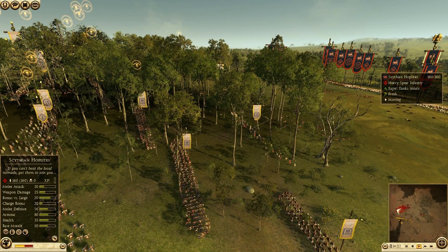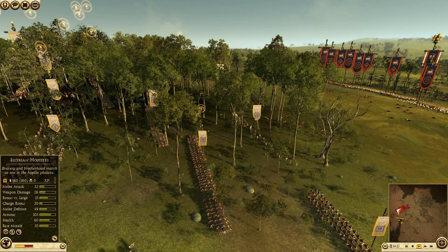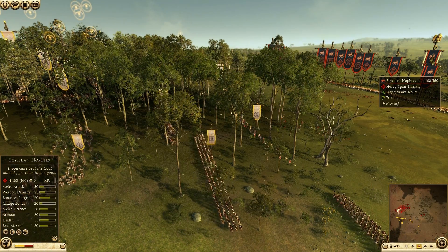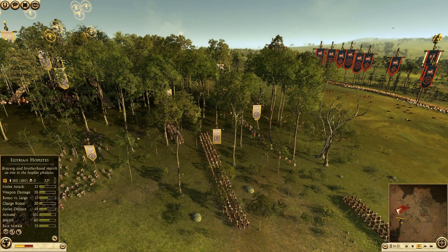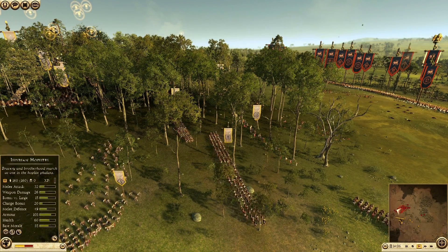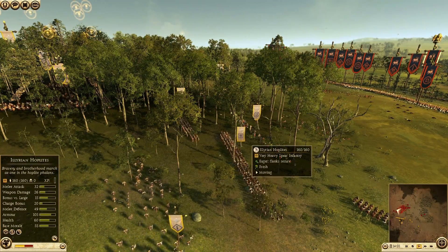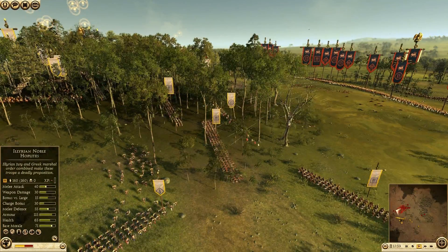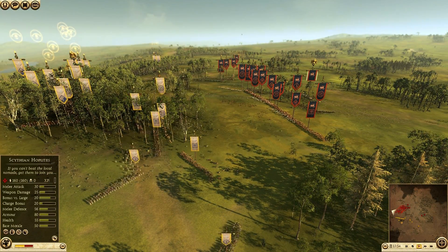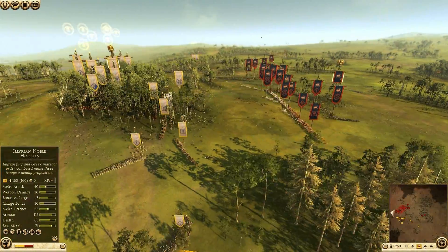Illyrians have more health and more armor, but Scythian hoplites have better melee defense, a better bonus versus large units, and slightly less melee and weapon damage. There are trade-offs. In my mind Illyrian hoplites would be better than Scythian hoplites overall.